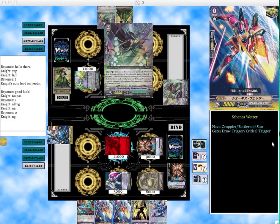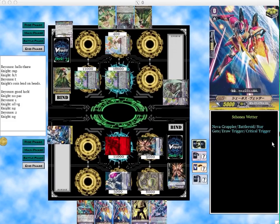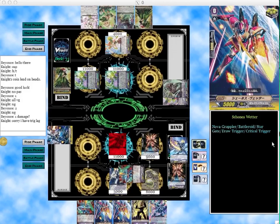That way I can get another attack in there, maybe if I don't draw another attacker. He does hit a draw trigger so he's able to increase his hand size. He draws his grade 3 so he's all ready for a break ride, then he hits end phase before I can take the damage. I do check a Galaxy Black Kruger, so it wasn't too bad, but I would have liked to hit a draw trigger to increase my hand. I put it back in damage so that way it works out.